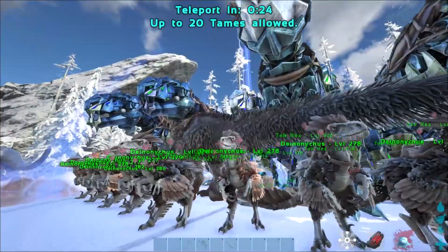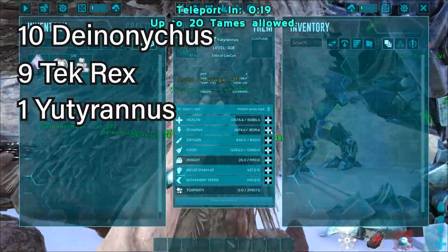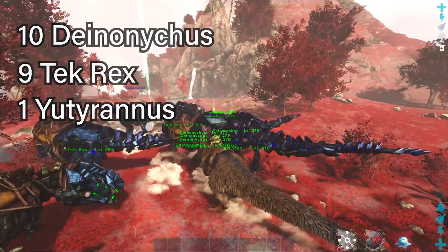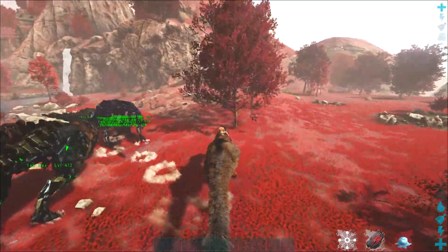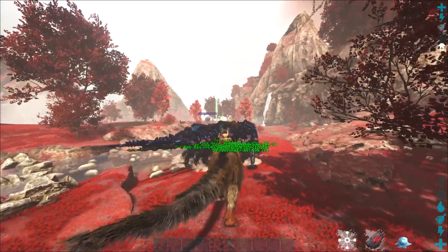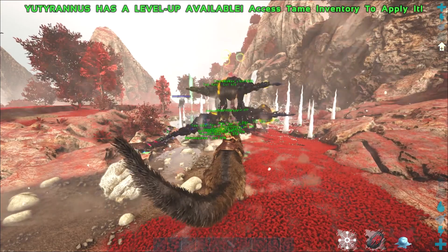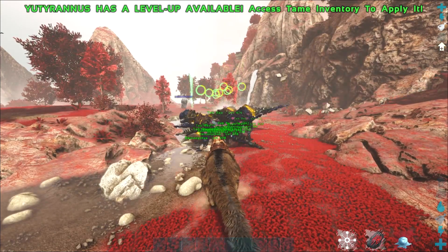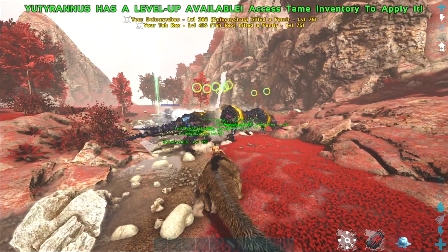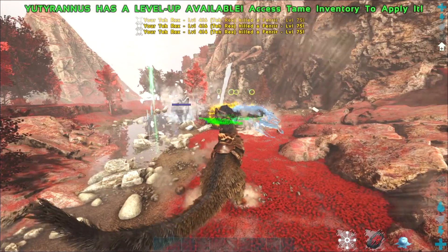If the boss gets near you it's probably game over. The army I recommend is 10 Deinonychus and 9 Tek Rexes, all with health and melee leveled up — Deinonychus no higher than 600% melee. Use the K key on keyboard to guide your army ahead of you, do the Courage Roar buff before they engage the boss, and set them to aggressive using the minus key on your numpad. You want them focused on both the Fenrir adds and the boss itself.